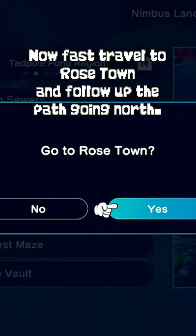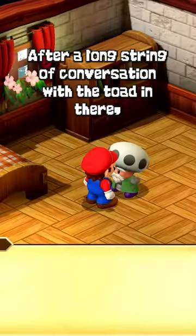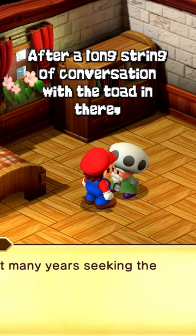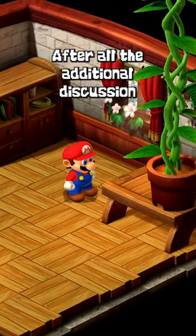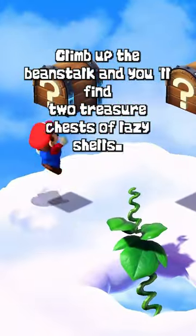Now, fast travel to Rose Town and follow the path going north. The next area should have a single house. After a long string of conversation with the toad in there, you'll want to give him the seed and the fertilizer. After all the additional discussion, climb up the beanstalk and you'll find two treasure chests of lazy shells.